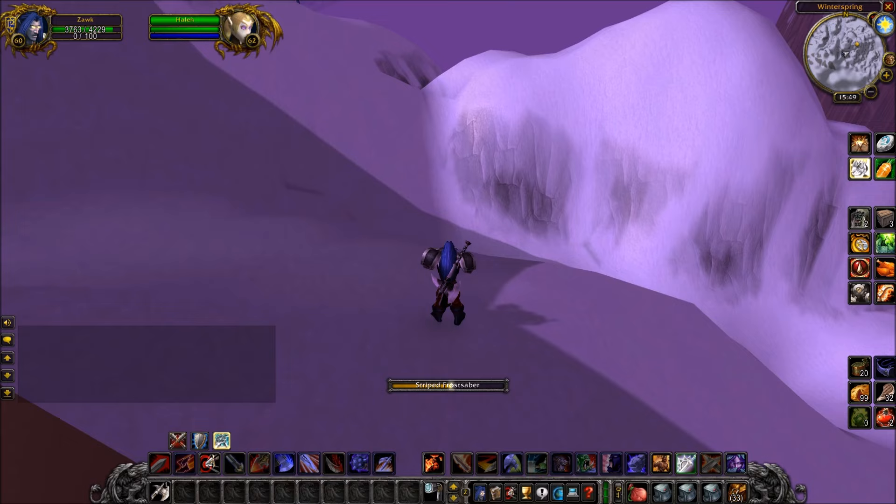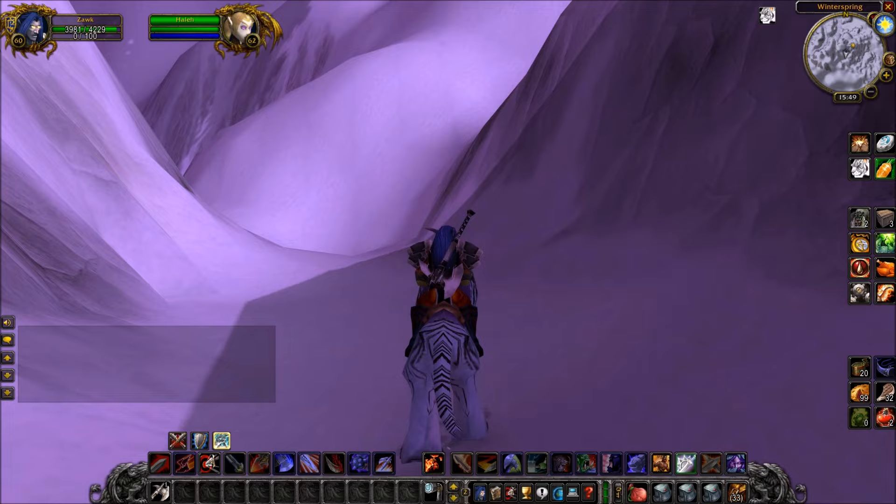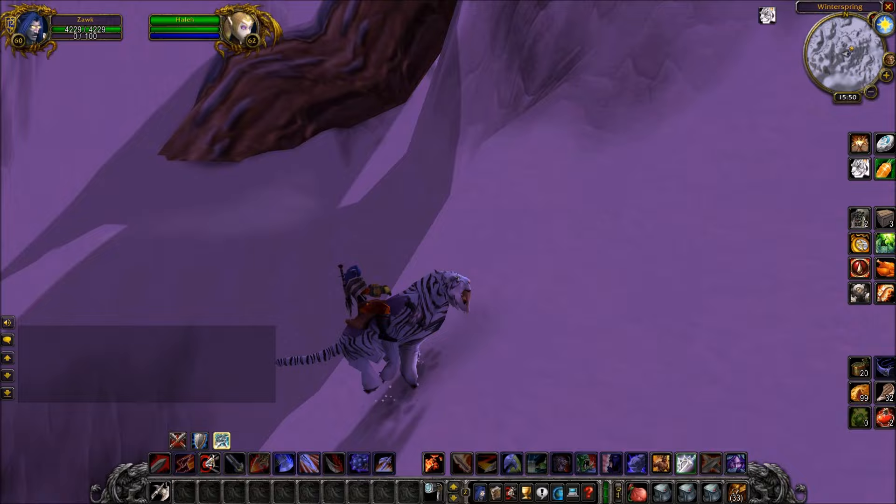So what I did is I just mounted up on my 60% saber, and it took me about three goes to pull this off. You just want to hug the wall and jump until you land on a little ledge. That was too low, so I go back and try the jump again. And you will land there — just this little bit sticking out. You can then jump again, and there you go — you're on the ledge.